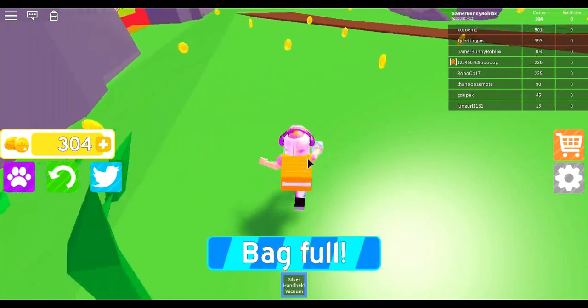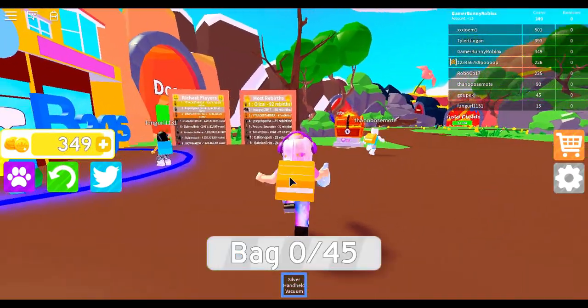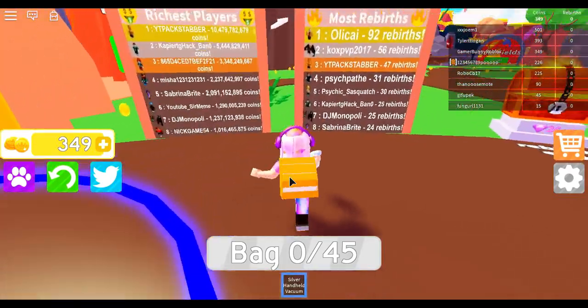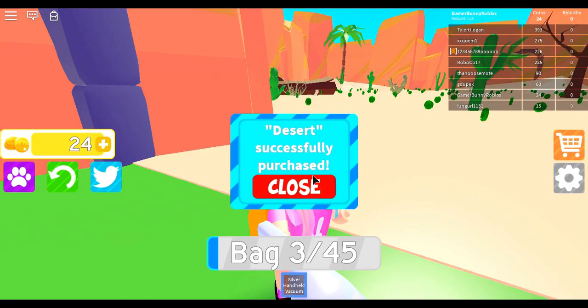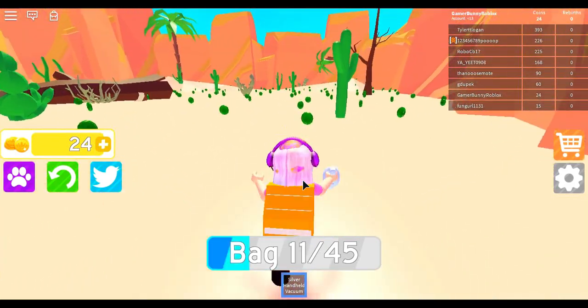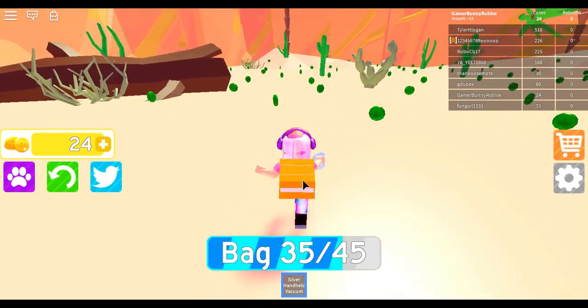A few more coins — keep going. Two more coins. Yes, is it enough? Yep, it's enough to finally buy the desert! Purchase for 325 — purchase yes! Oh, this is really really cool!